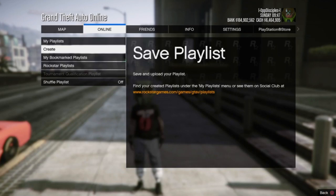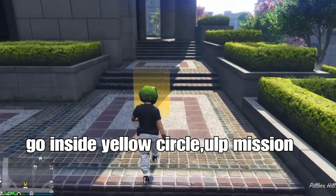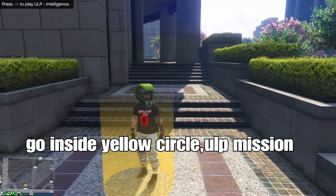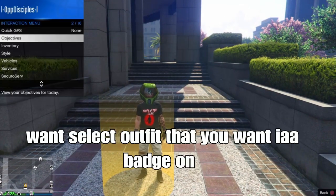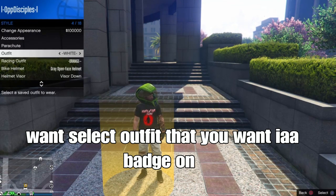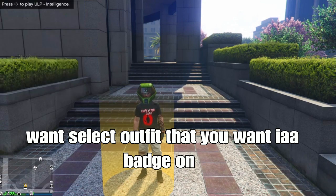From there, you just want to back out of the menu and go inside the yellow circle by the ULP mission. It should be right here. You get the options, press right on the D-pad. From there, you want to do next — select an outfit that you want with the IA badge. So I want this outfit that I have on right now; I want the IA badge on this outfit.